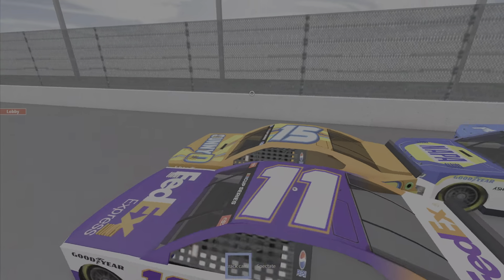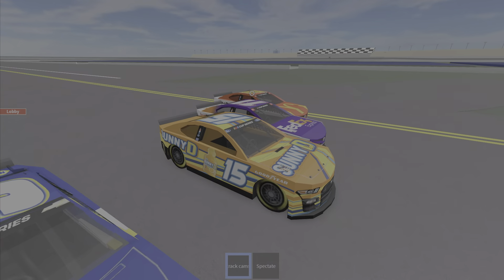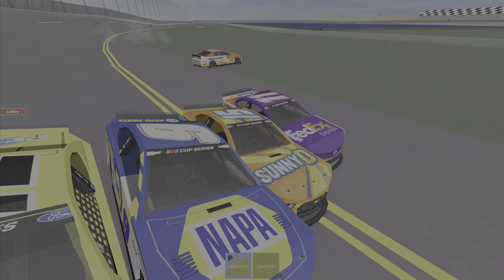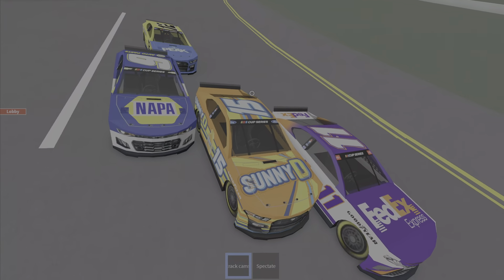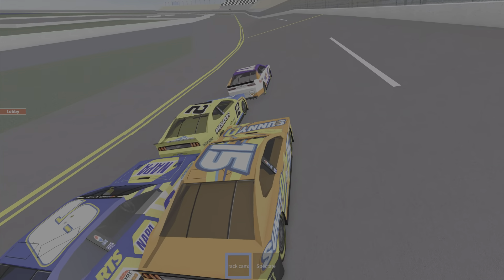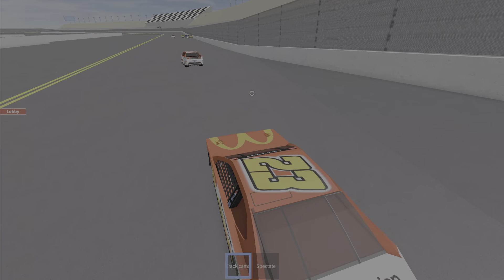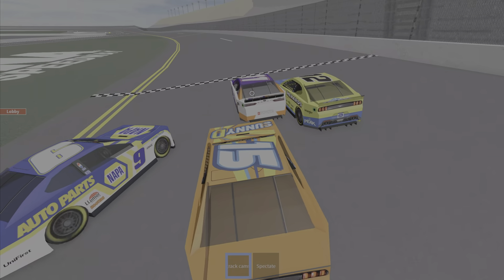How did he end up at the front? It's 23 ending up at the front of the group, fighting with 11 and 15. Sunny D pushes 11 off. There's Nappa, number 9, the one who pushed Circle 31. All of them going five-wide. Number 23 loses his grip as he goes into the grass, going sideways there, leaving the 4, 11, 15, 9, and 12. Number 23 is right behind Motorcraft, who has kept it clean for the majority of the race.